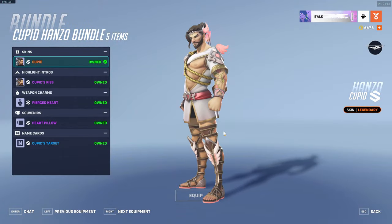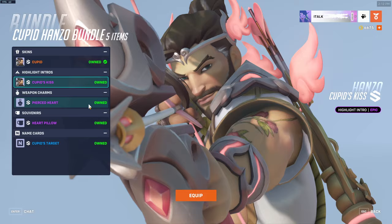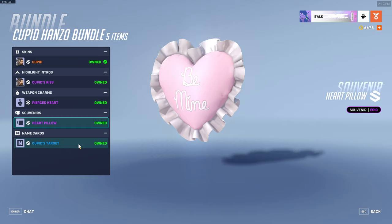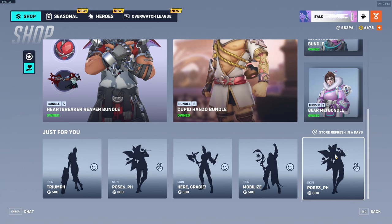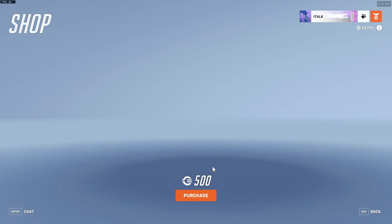Cupid Hanzo is back in the shop today with his Cupid's Kiss highlight intro that you've all seen since last year — it's very funny. We have the Pierced Heart Weapon Charm, Heart Pillow Souvenir, and the name card. These two aren't really anything crazy. What is this — Pose 3 pH? Just for you? 500? What?